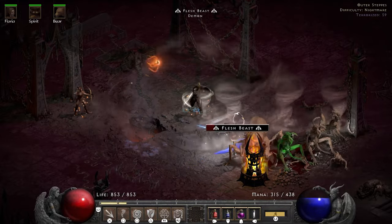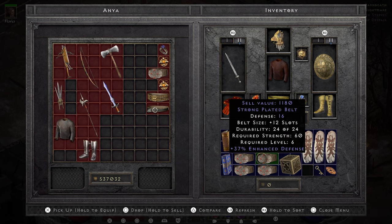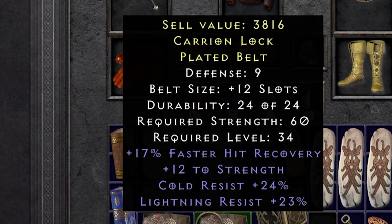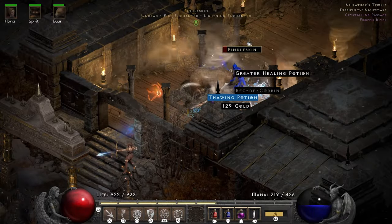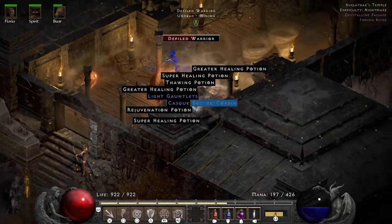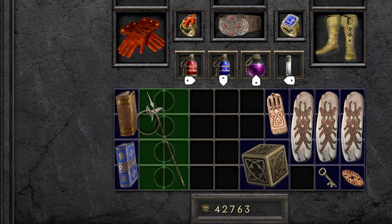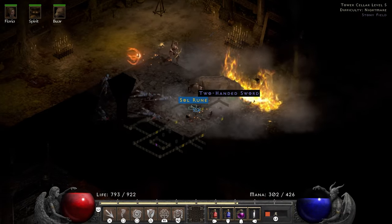Hell preparation starts off with some leveling in the Terror Zones, followed up by some more gambling — this time for belts. I end up getting a 17 faster hit recovery, 24 cold resist and 23 lightning resist bladed belt, which is an easy upgrade from Nightsmoke. Nothing beats players 8 Baal runs for easy leveling in Nightmare. On one of my runs a 4 socket Bardiche ends up dropping, which I will be using later. The Countess drops me the runes I need to make an Insight.